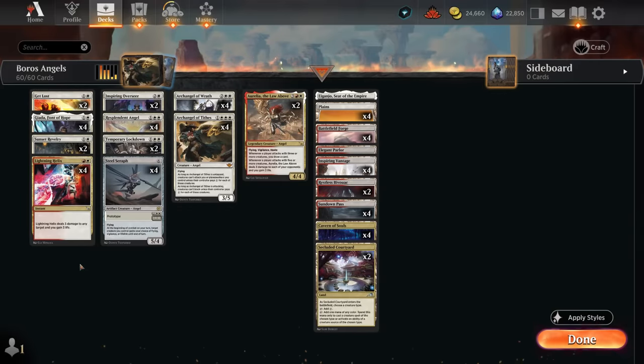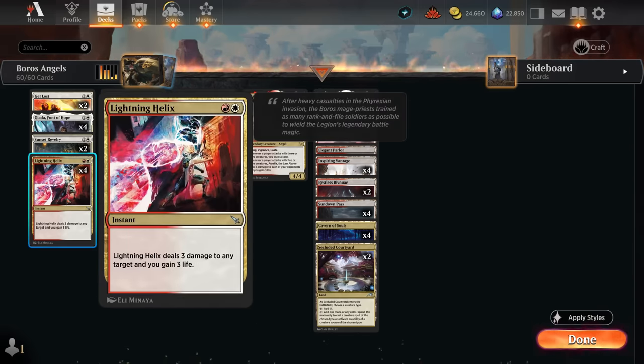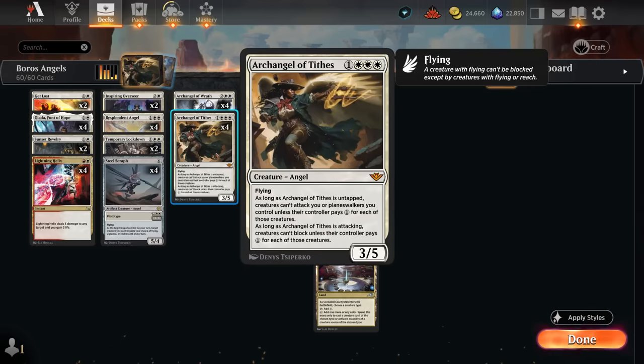Hello and welcome to another Standard Games video. Today I'm revisiting Red White Angels in Standard, a deck I covered a couple months ago on the official MTG Arena YouTube channel when Lightning Helix was introduced in the format as a great addition for the archetype. Now we also get to play with Archangel of Tithes, a nice reprint in Outlaws of Thunder Junction.